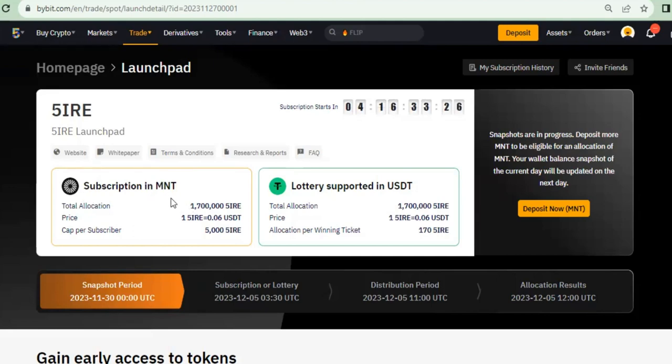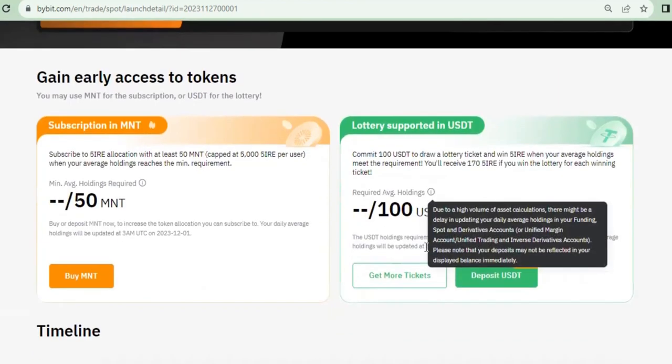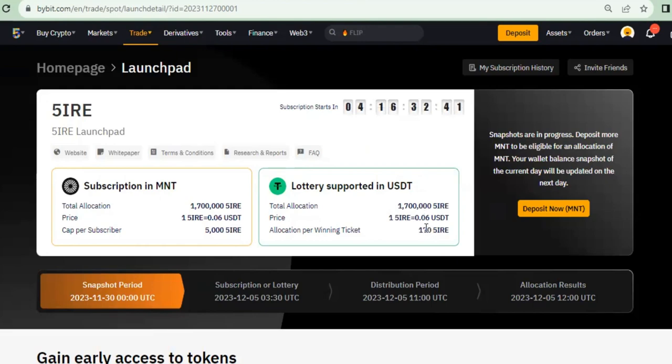If you want to get it with the MNT token, the price at which you'll be getting it is 0.06 MNT. If you are using USD, that price applies accordingly. So you'll be getting this token at 0.06. Remember the last launchpad they did last week — we got it at lower than this, and then that token included at 47 cents.